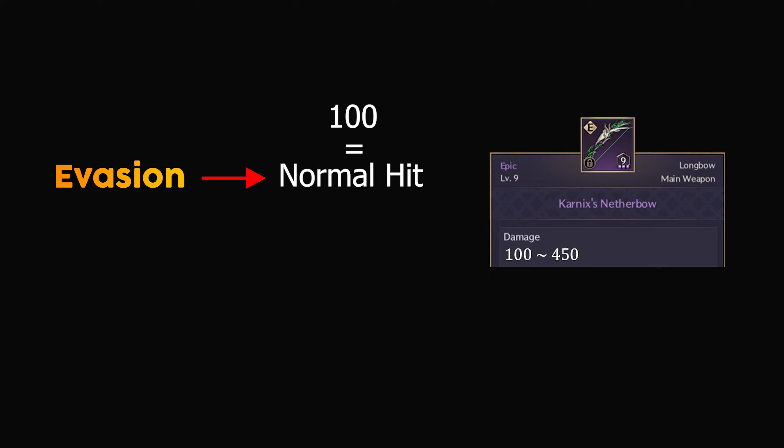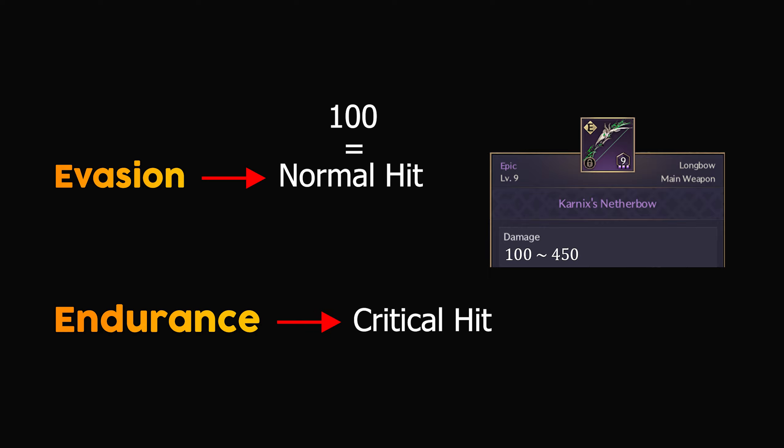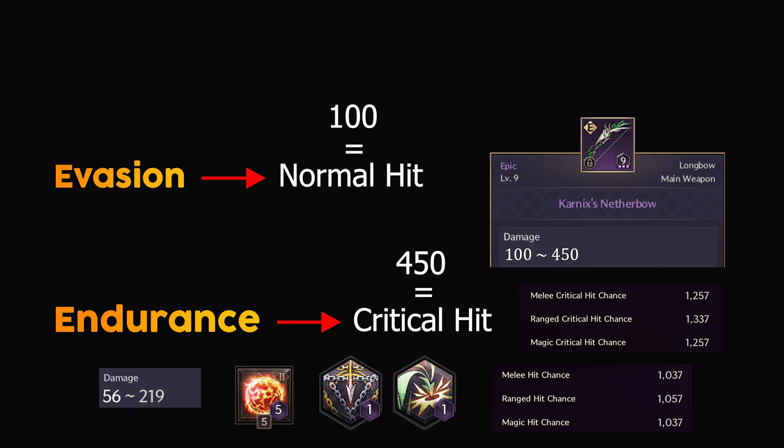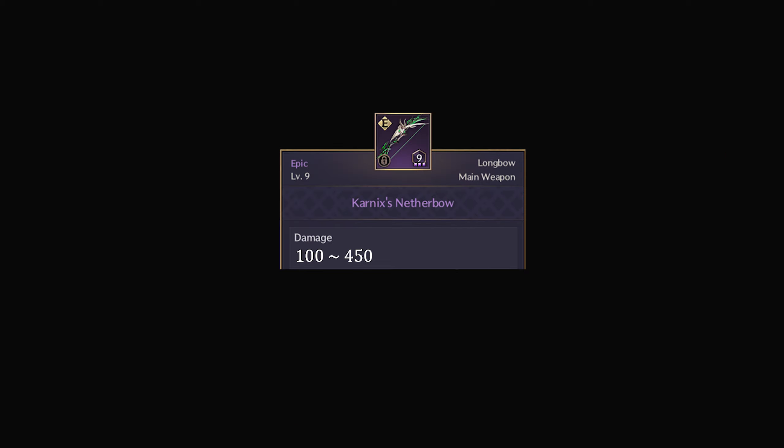Later, I will explain how a normal hit can turn into a critical hit. Endurance deals with the weapon's critical hit, which has a power of 450. There are mathematical formulas that take into account weapon power, skill damage, hit chances, and traits, but I want to keep it straightforward. Therefore, I will use just these two numbers: 100 representing normal hits and 450 representing critical hits in our upcoming examples.